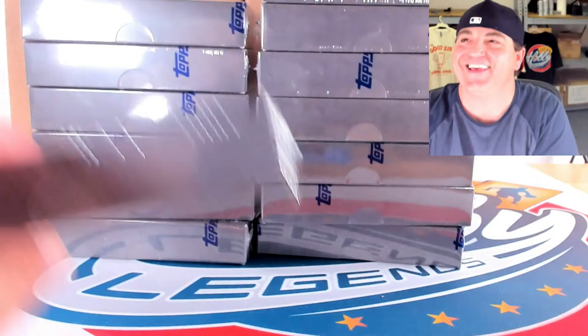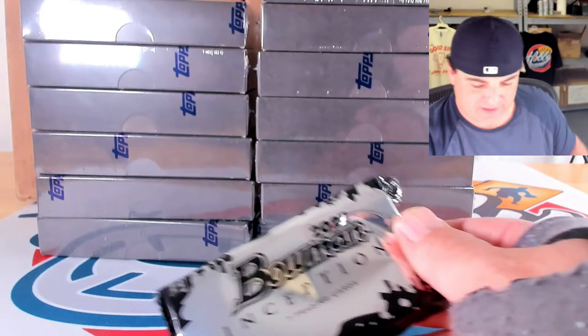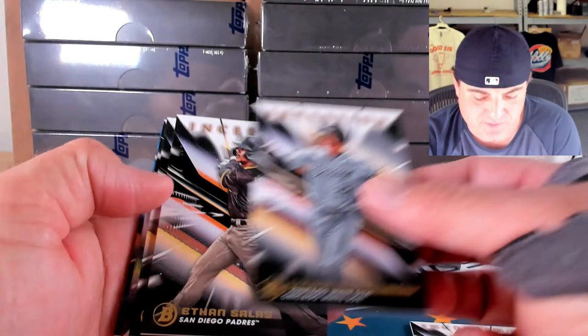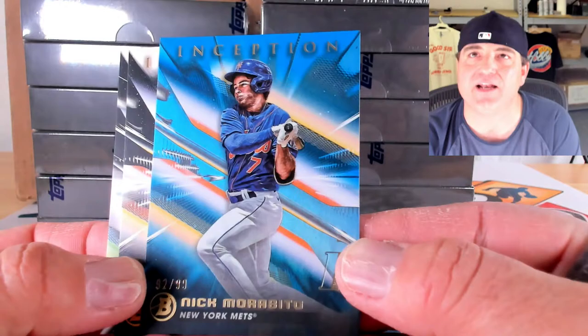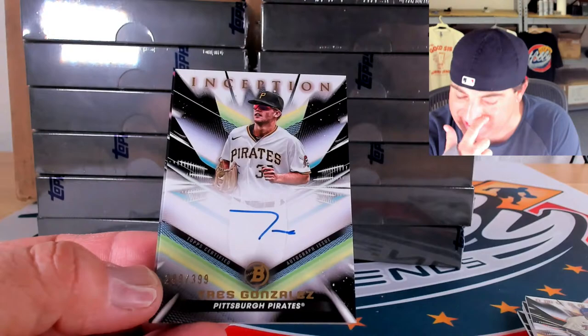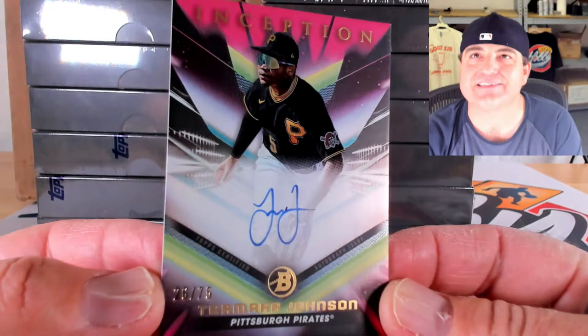Good luck everybody — looking for that Ignacio Alvarez. Brooks Lee going out to the McGlones. Base cards of James Wood, Montgomery, Ethan Salas, and Hyo Lee, then a blue foil Nick Morbido to 99 — 92 of 99. Our first auto is a base auto to 399 of Trey Gonzalez for the Gonzalez spot, and then a magenta foil to 75 Tamar Johnson — 26 out of 75.